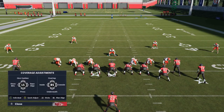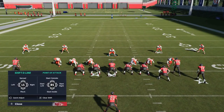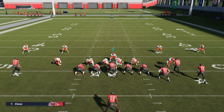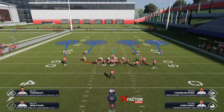The setup is straightforward: hit Y or Triangle, base the line, Y or Triangle again, show blitz, then Y or Triangle again and base the line one more time. Basically all of that is to get my cornerbacks and safeties where I want them. Then I pinch my defensive line — D-pad left then down to pinch. That's pretty much it for this as a base defense.